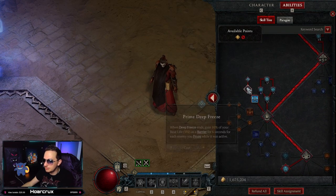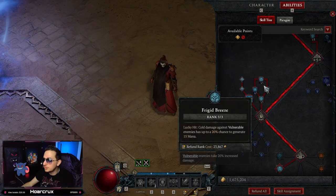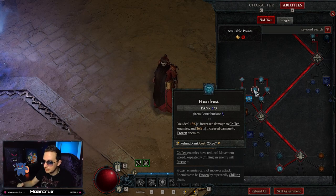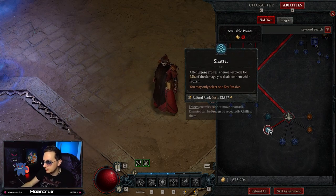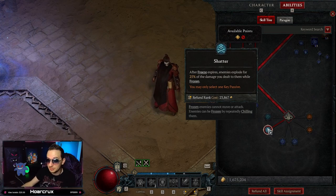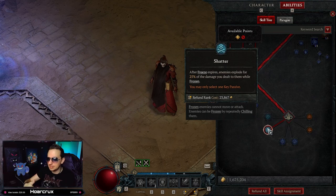For passives, go with all Glass Cannon. I get two points into Elemental Attunement — there's one extra filler point you can put wherever. When it comes to conjuration skills, max out Ice Blades. This is an incredibly slept-on ability. It hits like a truck, it's used to proc one of our enchantments, and it's the bread and butter of the build. We even have a whole Paragon Board dedicated to just this ability alone.